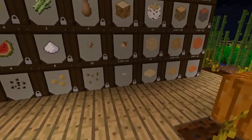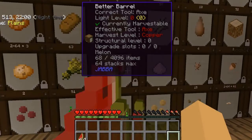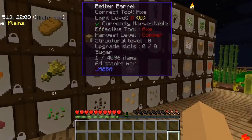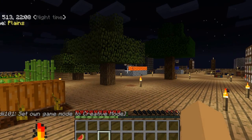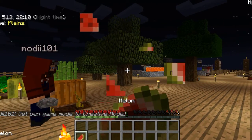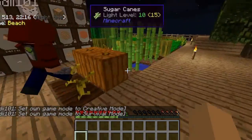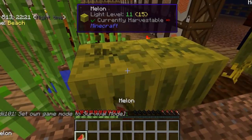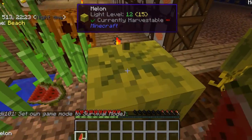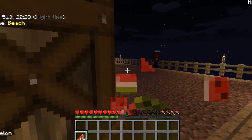We're getting stuff ready for our Mattox and finishing this one little dirt area over here. I gotta light this up — this place is scary. Oh no, did it put me in game mode? Yeah, when I log out and come back in I'm in game mode. That's weird. Oh, that's because I put myself in game mode again.